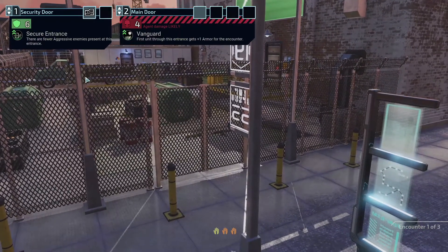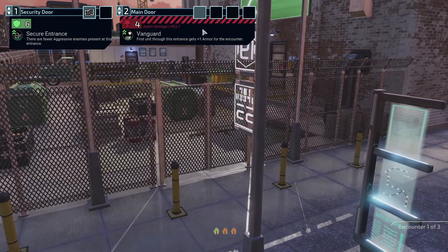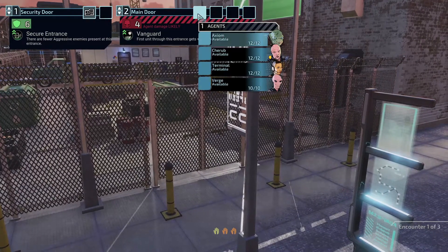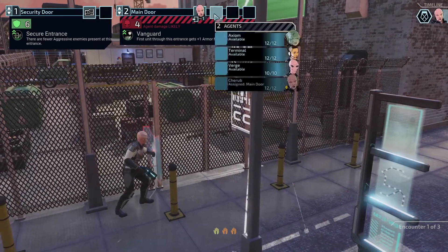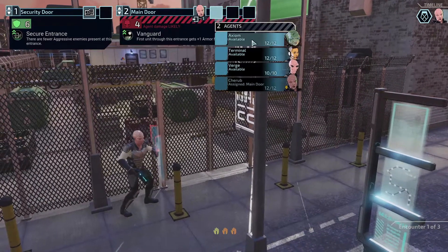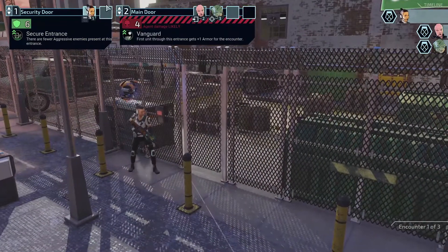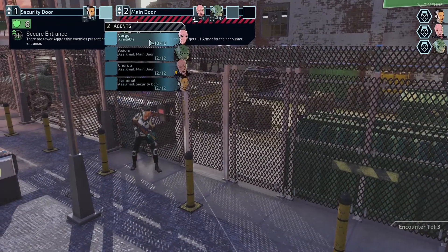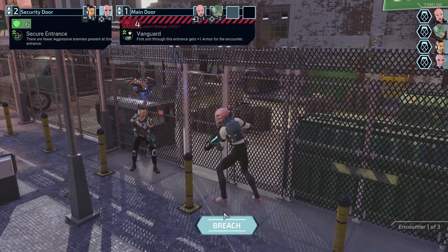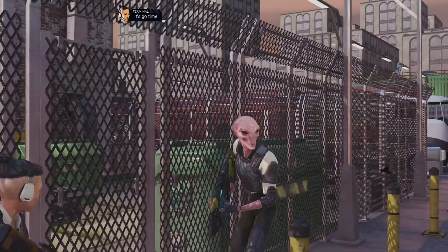We got a security door over here — secure entrance, fewer aggressive enemies present. And then we get Vanguard over here: first unit through this entrance gets plus one armor for the encounter. I'm going to toss Cherub on there just to get him more armor, and Axiom with him. Terminal here because she's the only one who can hack it, and Verge. We'll make the main door the first entryway. It's go time.